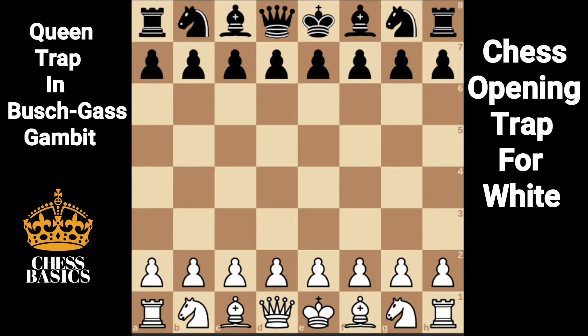Black plays this line with the idea of winning the rook. But if white plays correctly, black could end up losing the queen or black can end up getting checkmated.